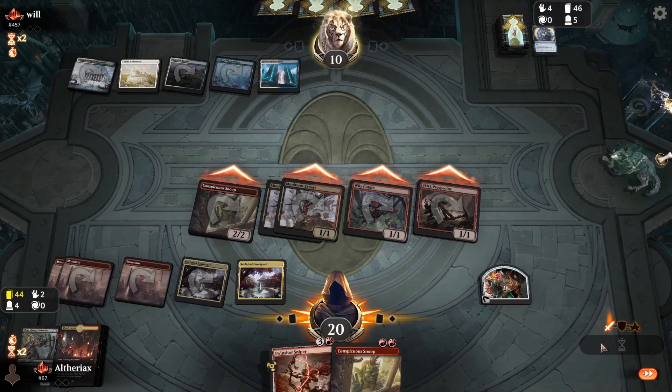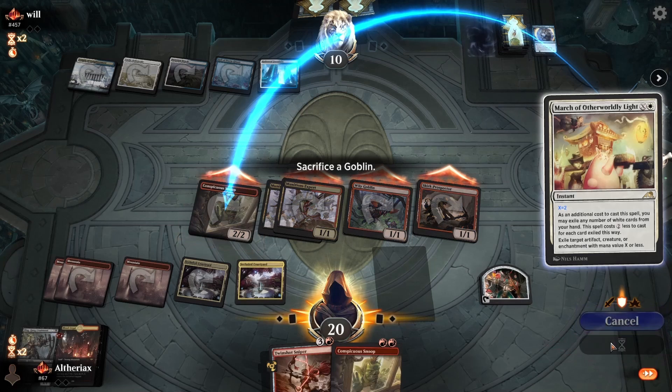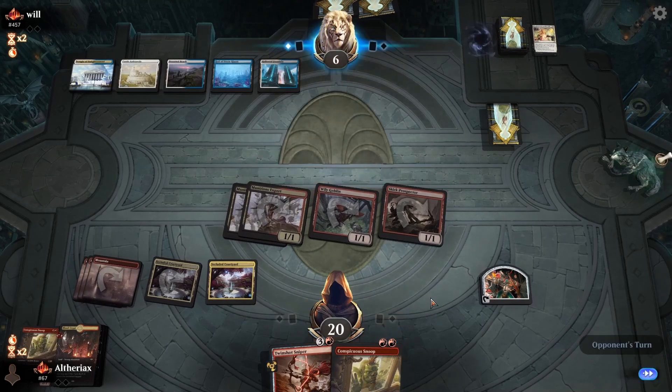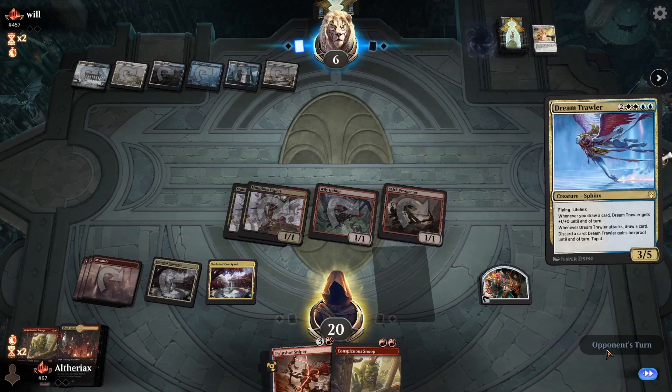I'm happy to play Sling-Gang Lieutenant pre-combat - if we just attack and they have a counterspell they're forced to use it here, and then they don't have mana for Shark Typhoon during combat anymore. We'll attack - if they don't use anything this should put them down to about four. They use March of Otherworldly Light, exiling Fateful Absence to do so - good, that's another single-target removal they don't have access to. We sack the Snoop to float a mana. We put them down to six. I'll hold the Snoop back next turn in case they draw a sweeper.